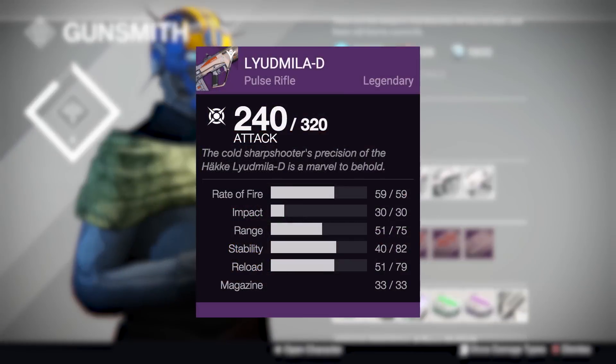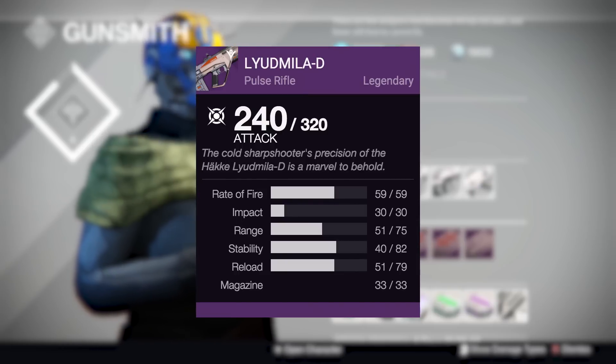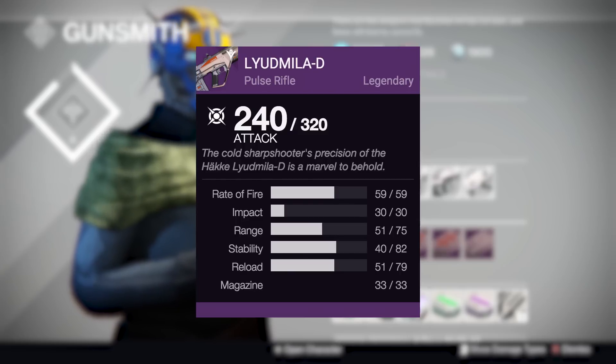Next up we've got the Ludmilla D. This is a pulse rifle from Hoxis, and it is a pretty good one, if not one of the best ones. However, pulse rifles — especially this archetype with higher impact and low rate of fire — these ones actually got hit really hard with a pulse rifle nerf. They're still usable, but they are way harder to use in general. It's up to you if you really want to be using this, but if you want any specific perks for it, I would certainly suggest going with stability overall.